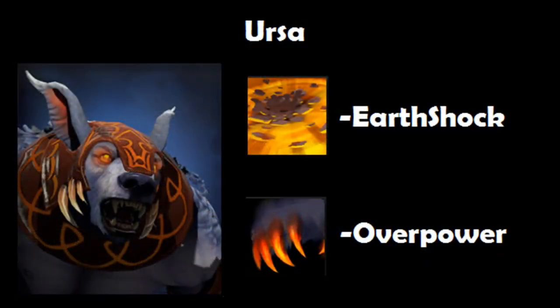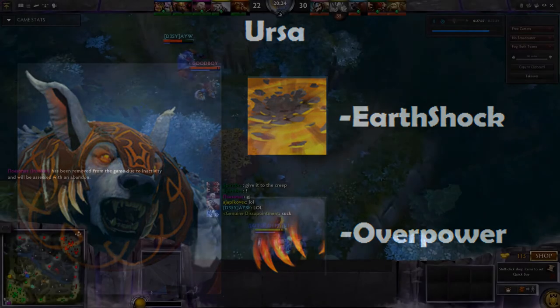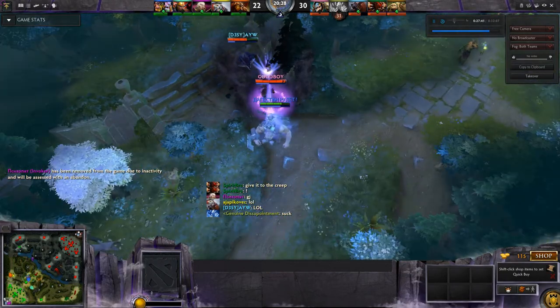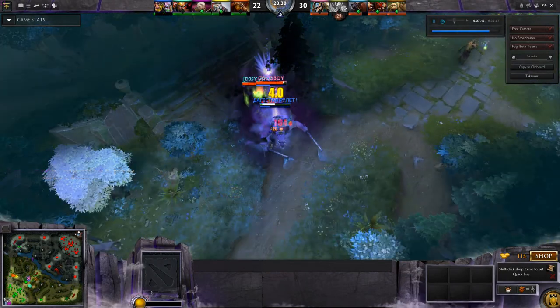Lastly, of course, it's Ursa. Ursa's Earth Shock slows the target, and Overpower is good for just high damage after Pounce and Dark Pact. Alphamist is the target — there's the Leash, and Ursa rips his head off. Good kill.